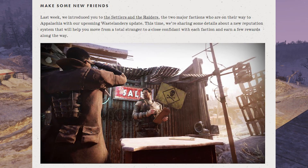Last week, we introduced you to the Settlers and the Raiders, the two major factions who are on their way to Appalachia with our upcoming Wastelanders update. This time, we're sharing some details about a new reputation system that will help you move from a total stranger to a close confidant with each faction and earn a few rewards along the way. The picture here is of a check-in point at the Raiders' settlement called the Crater, which is currently the crashed space station area.